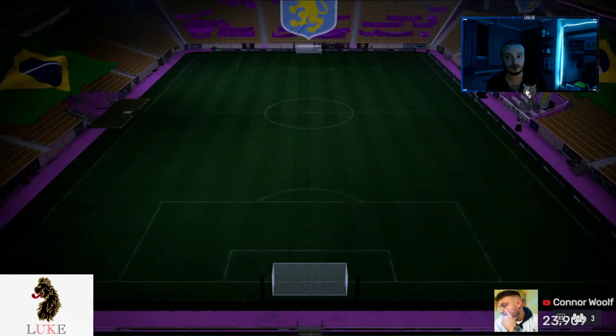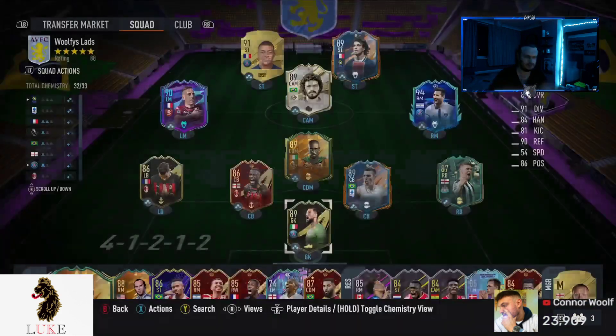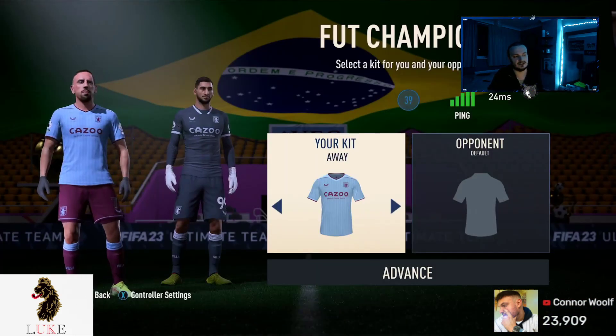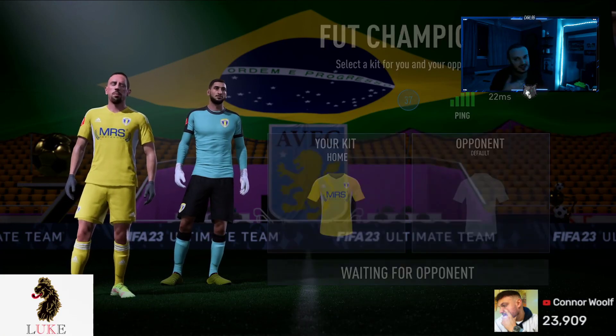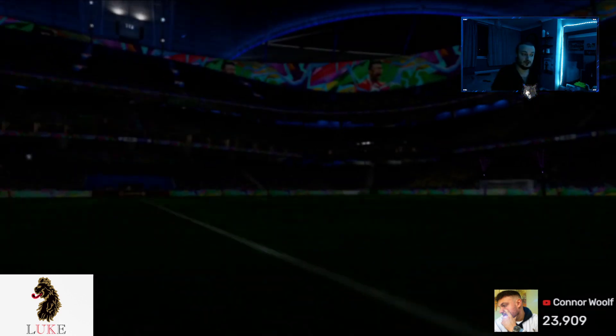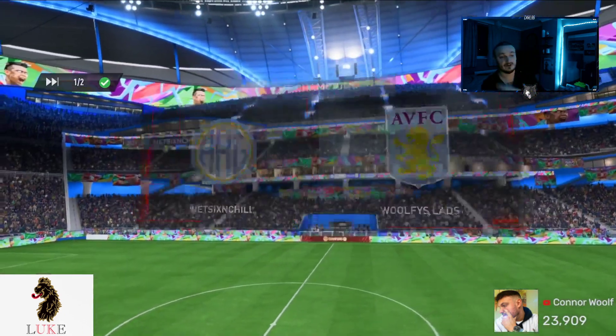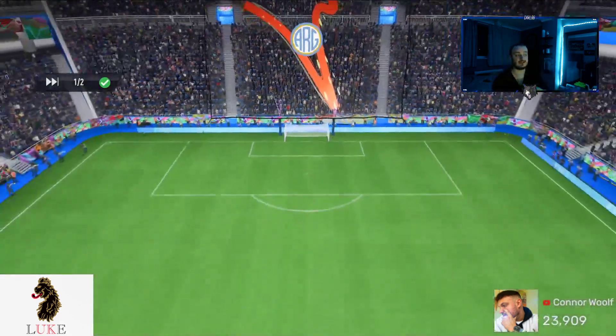I use my fullbacks on balance, so I get the width from my fullbacks. Then comes for crosses and sweeper keeper. But if you do struggle defensively, just put the fullbacks on stay back while attacking. I like having my fullbacks get involved with the play, but if you're getting carved open at the back because of it, don't use it — put them on stay back while attacking.